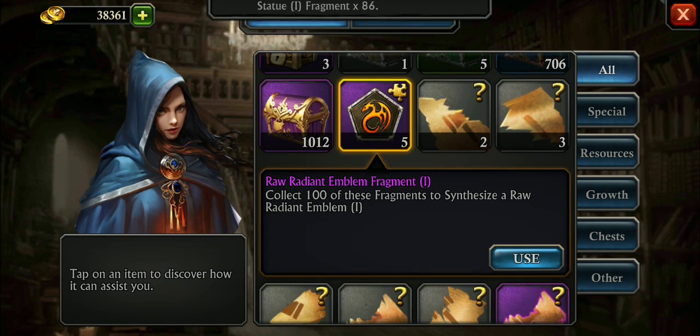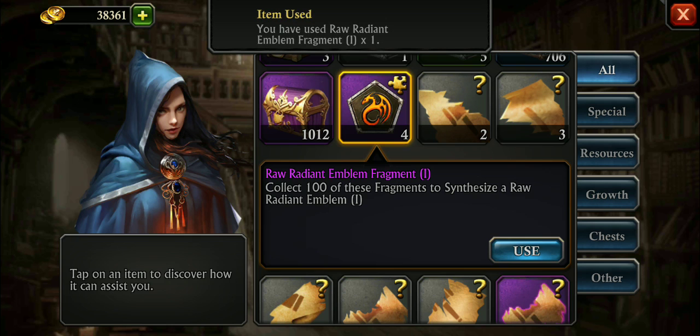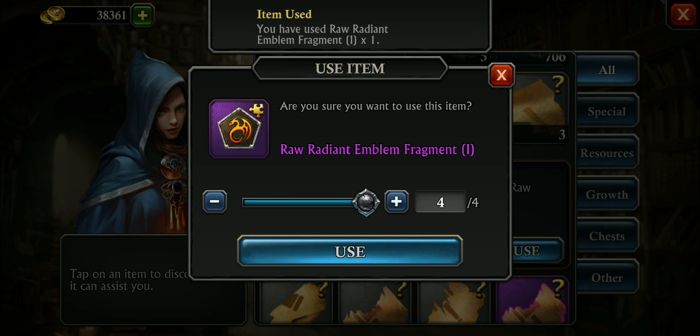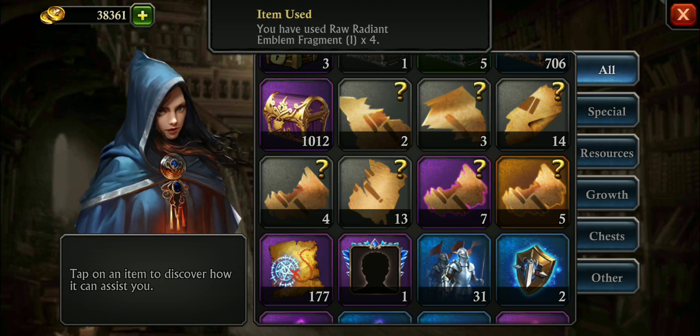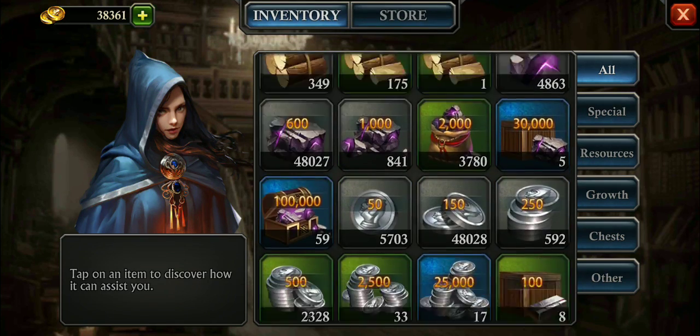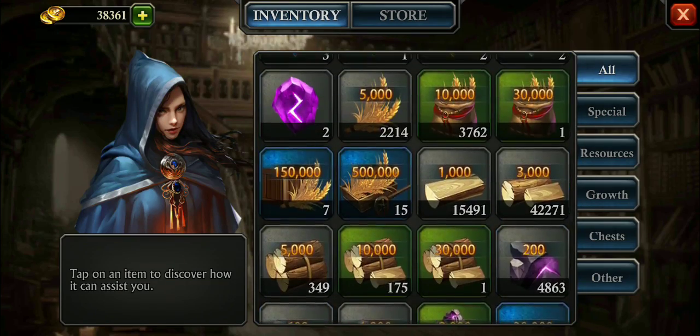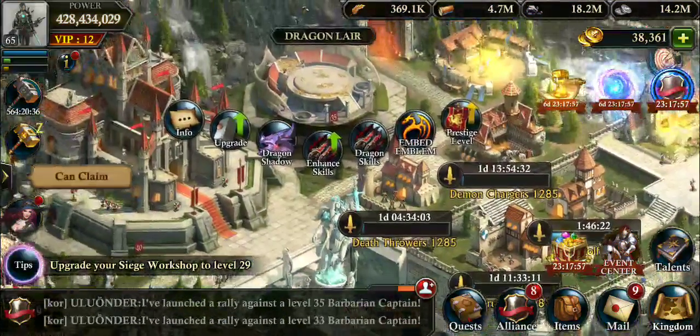Same thing with the dragon emblems. Before you needed 100 frags; now you can take any frag and convert it into emblem essence. So a couple of things to look out for: you may want to convert a lot of your old frags — gemstone, statue, and emblem essence that you don't need.